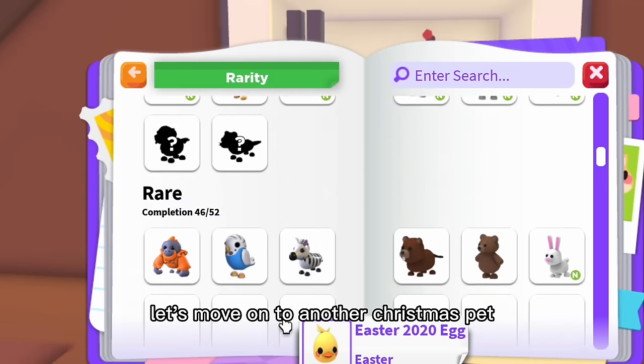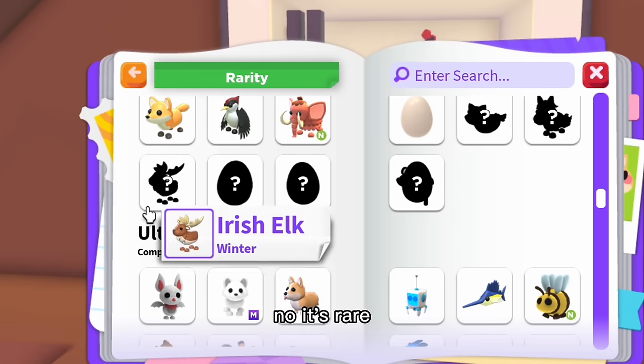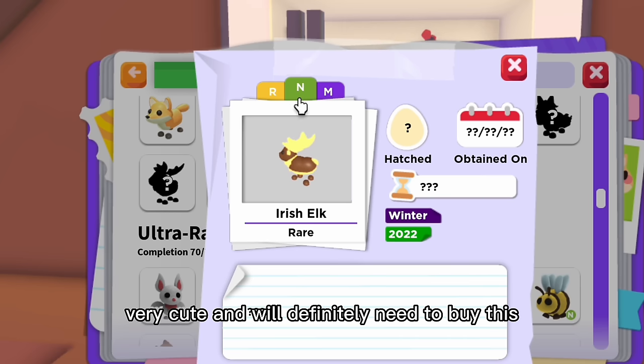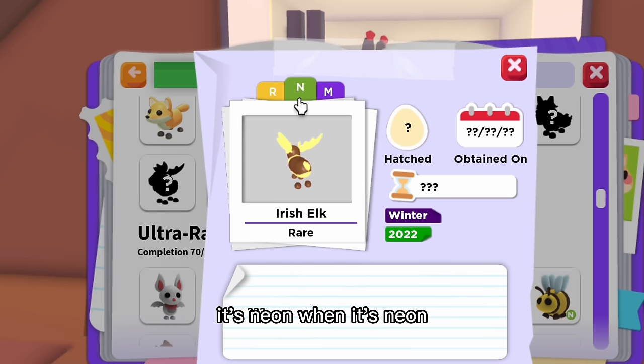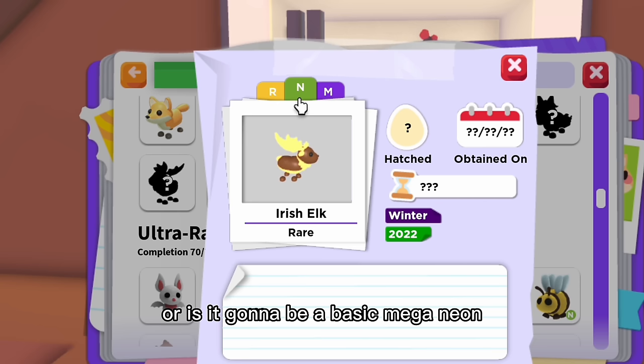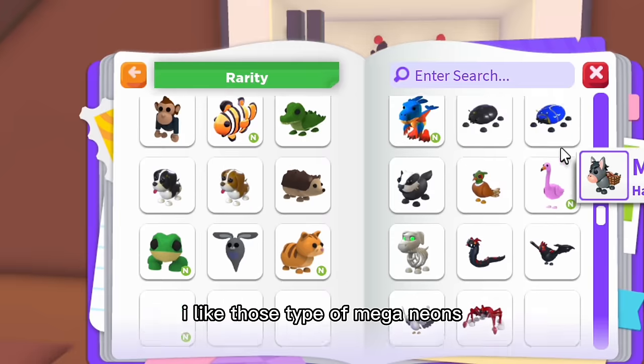Sometimes pets glow different colors when they're mega neon, which I really like. The next Christmas pet is the Irish Elk — it's Rare, not Ultra Rare. When neon it's yellow, which is cute. I prefer mega neons that change drastically like Misty, who cycles through really nice dramatic colors — those are the types of mega neons I love.